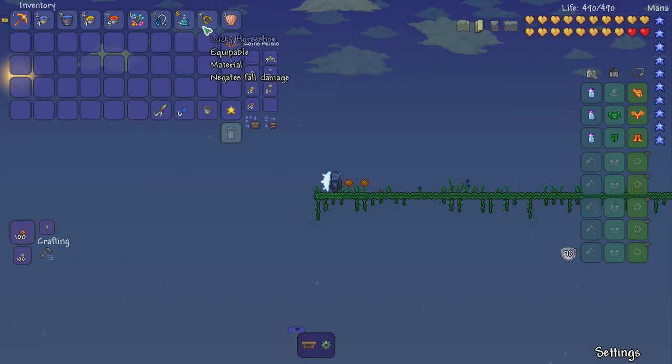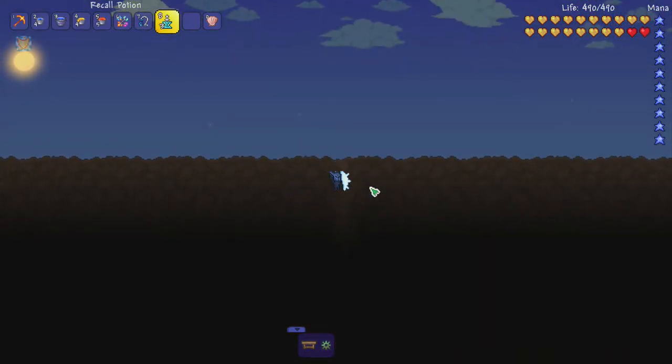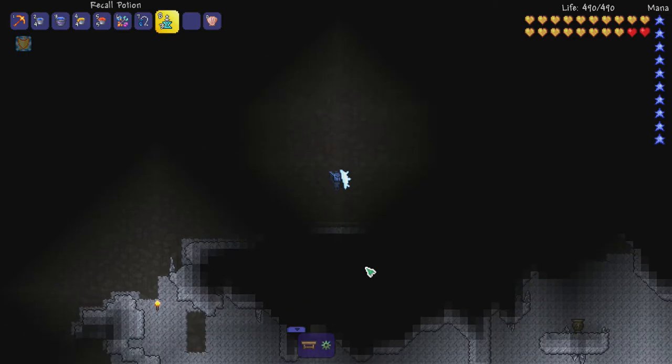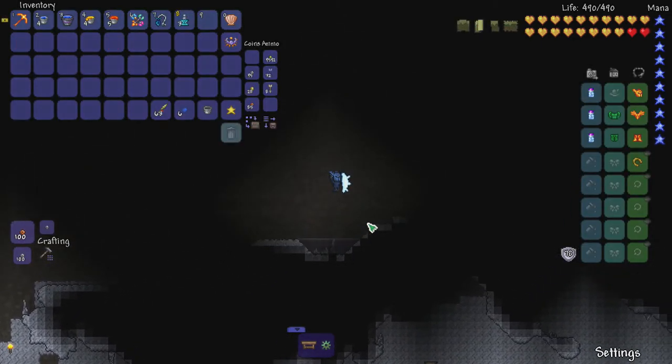Let's try another one. I'm back up here to show you another way you can negate fall damage — you can use the Lucky Horseshoe, which literally says it neglects fall damage. So we fall down and we will not die. As you can see, no damage taken, which is pretty good.